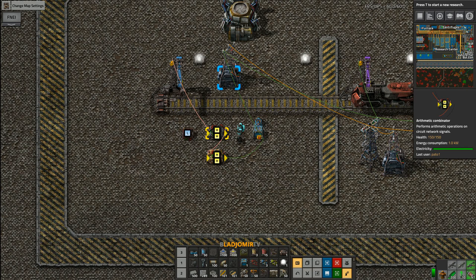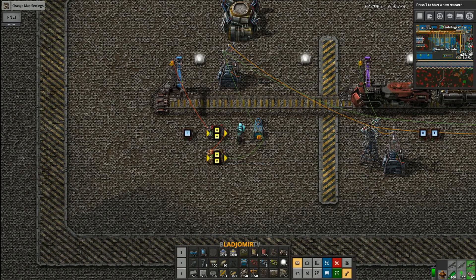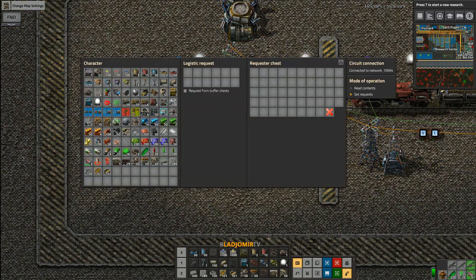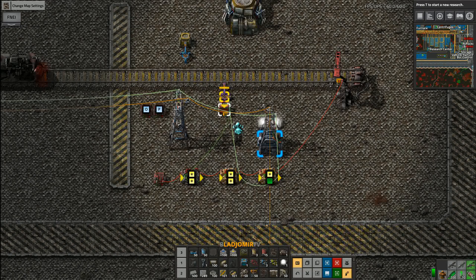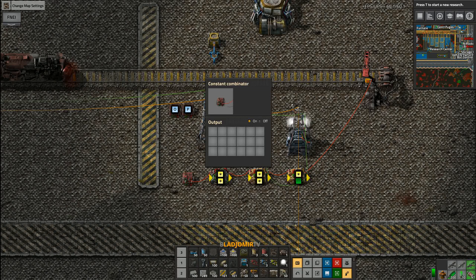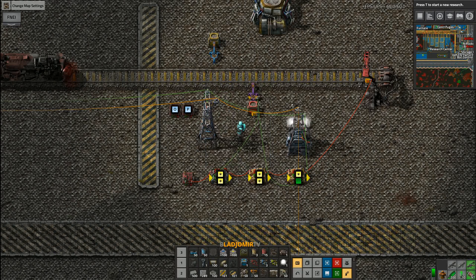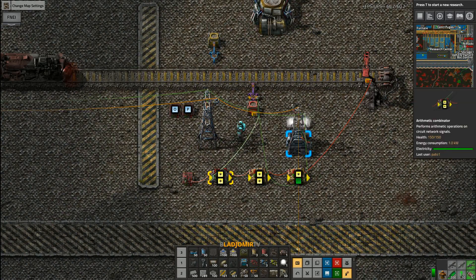As a minimum for the station to work you need two combinators. The arithmetic combinator turns the train contents into negative values. The constant combinator will then output all negative values until all items needed are inside the train. This is to prevent the requester chest from requesting items that are already inside the train. Once the train has loaded the desired items it will drive to the next outpost. You put the items you need into the constant combinator — make sure that the output value is negative. This is needed because the contents of the actual storage will be deducted by these values, and only if these values are positive will the outpost request additional items.